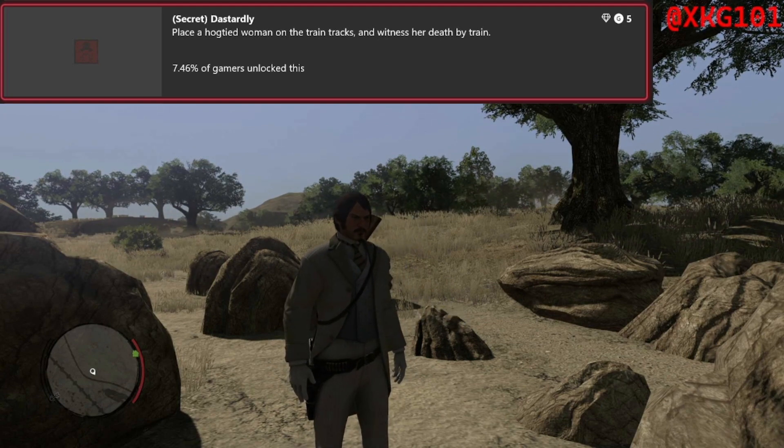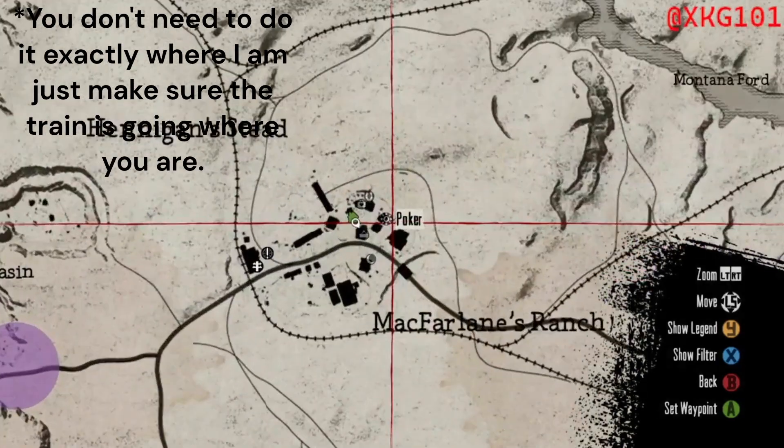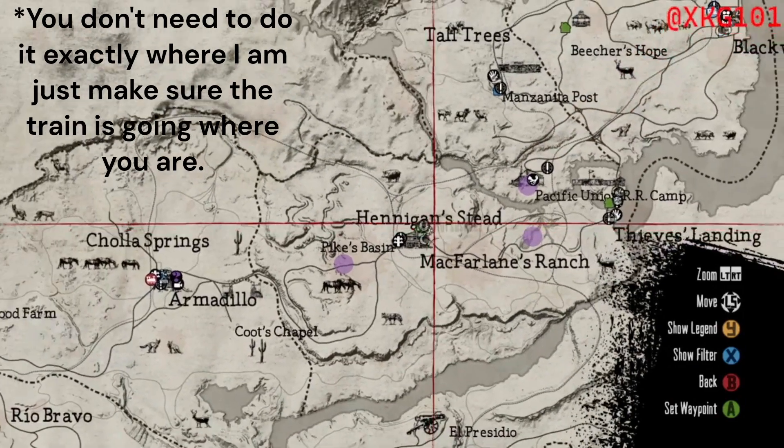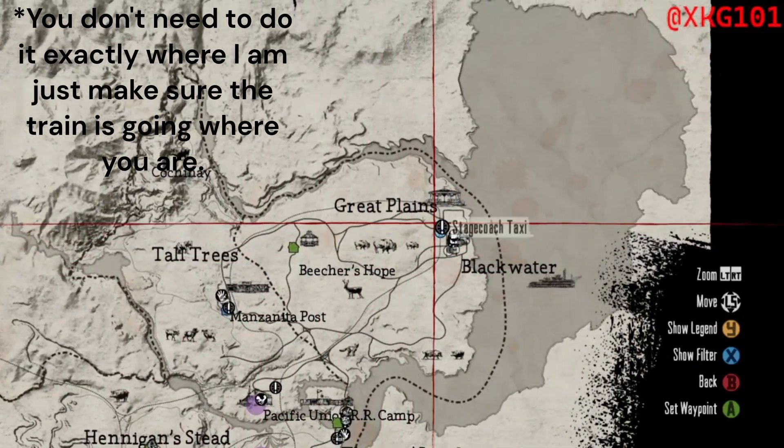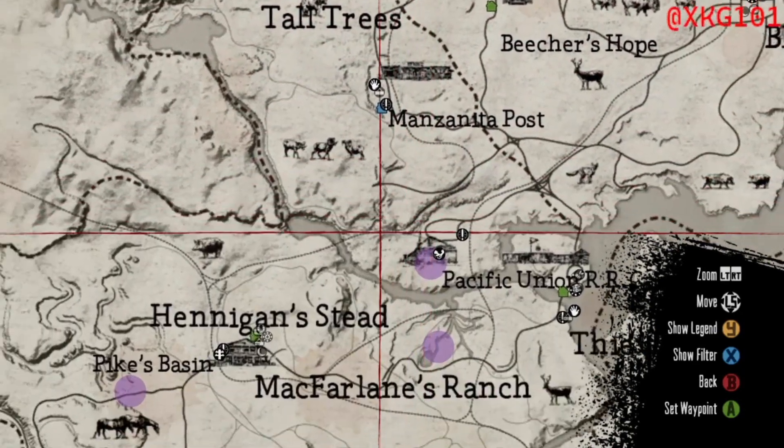I'll show you this now. First, when you spawn you will be wherever you are, but I'm at Hennigan's Stead at McFarlane's Ranch. There will be a train that spawns here and the train will go all the way down here to there.